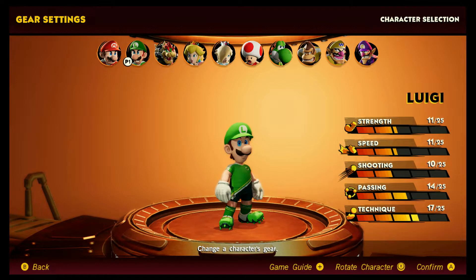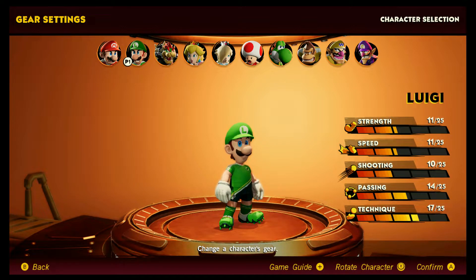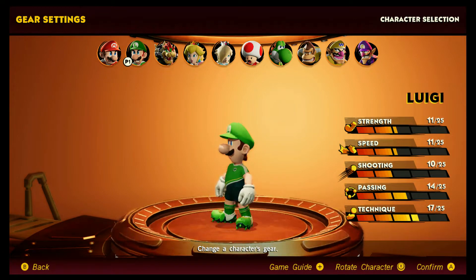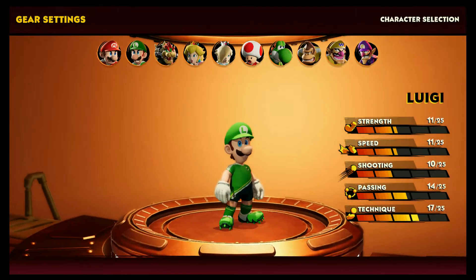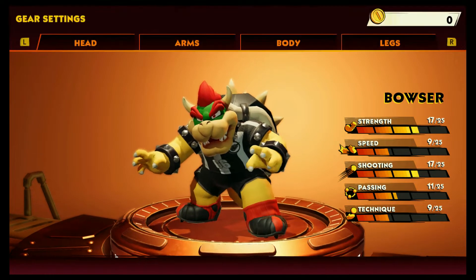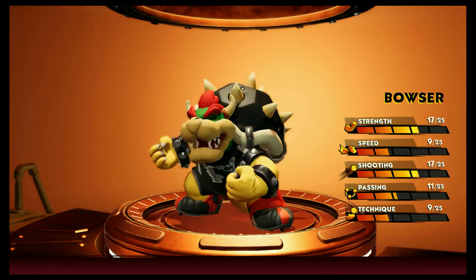Mario vs Luigi — Mario's a little bit faster and better at shooting, while Luigi has slightly better technique. Bowser is gonna be strong but slow. I don't know why he has a referee-looking costume.